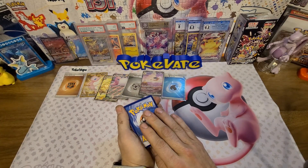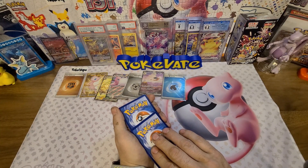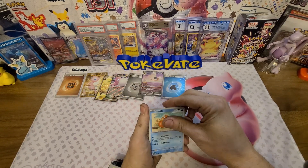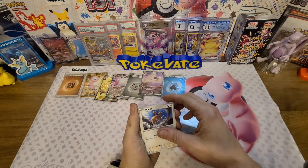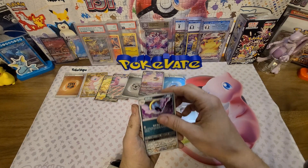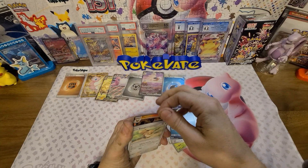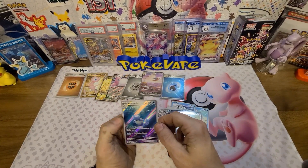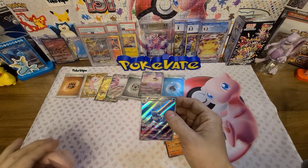I'm going to guess Fighting — and it's Psychic. Still two to two on guessing. Sandshrew, Seel, Doduo, Pincer, Bill's Transfer, Golbat, reverse Eevee — I've got something, a Full Art! We got the holo Flareon and the Wartortle Illustration Rare — look at that! That is what I am talking about!